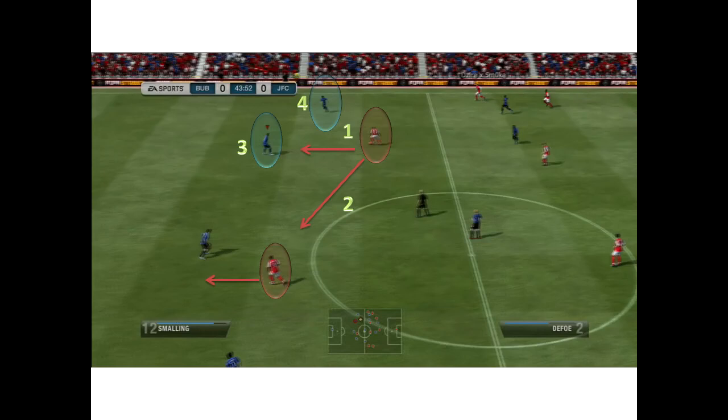Here we have the scenario where the player at position one has the ball and he's got a strike partner he can pass to, indicated by position two. We have two defenders covering that side of the field — number three and number four. Three is who the CPU automatically selects me as. What I want to do is switch to defender four, so I can let three be controlled by the CPU to automatically jockey the ball carrier at one, while with four I can double team him and close off his options. Let's go ahead and see how that works out.